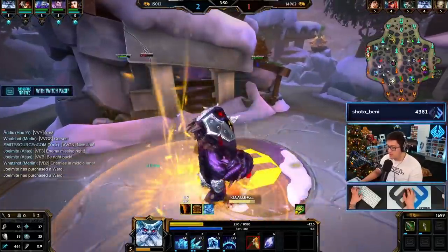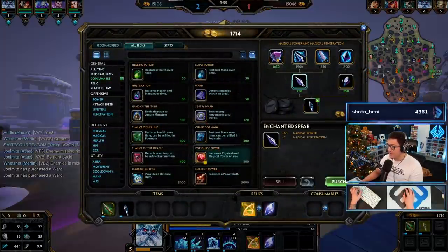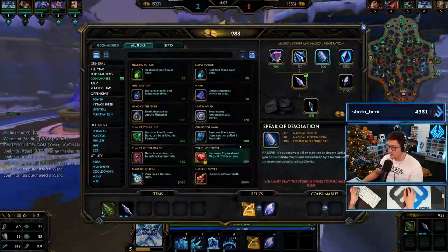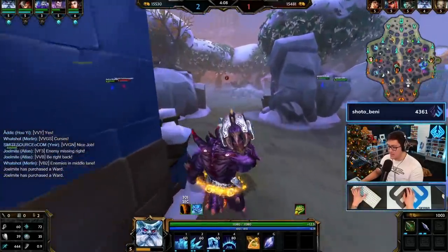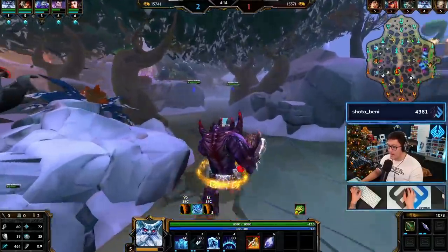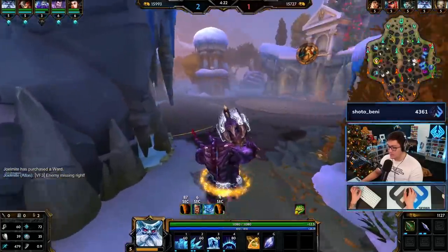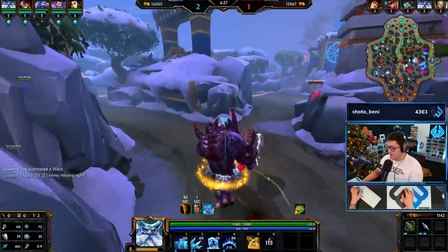And we're backing - imagine we get invaded right now, that'd be rough. We need 200 gold. We could go Divine Ruin since they have a decent amount of healing, but I really can't afford to rush Divine Ruin in the jungle. I want CDR, so we're doing Spear of Desolation - get that huge power spike. It really ups your early game damage dramatically and that's what we want, buffing that five to nine minute window.